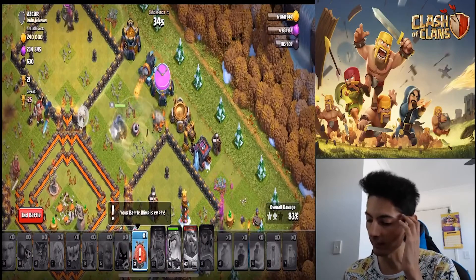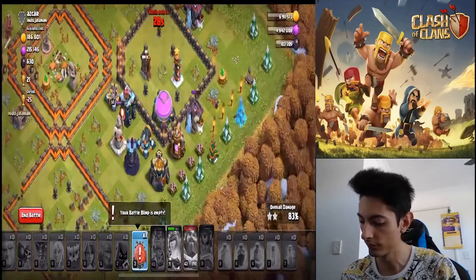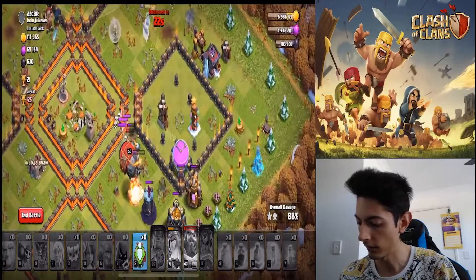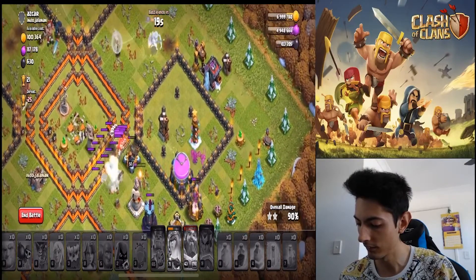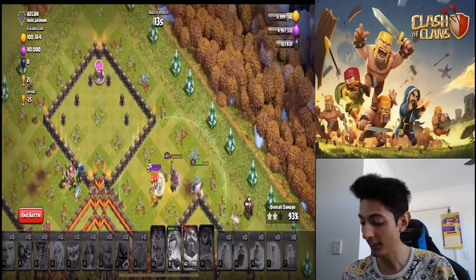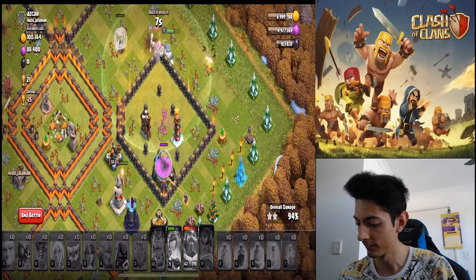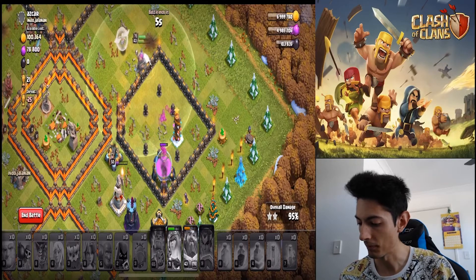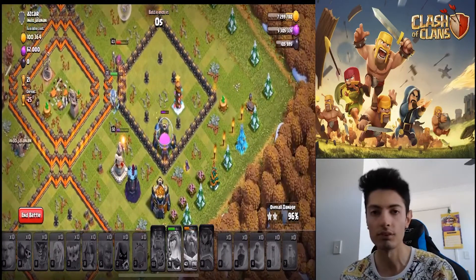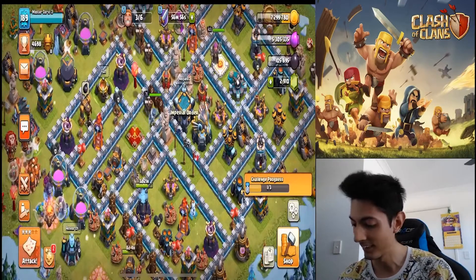I might use this barracks as a distraction. I'm going to use it as a distraction. I don't know if it's going to do anything. Are we going to get this? We might be lucky. Come on, heroes. Queen, you got this. We might have another time. Would we have had it though? I think we would have. That was insane.